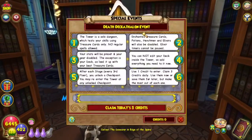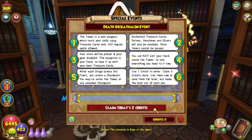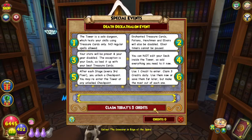To get in, approach the cool-looking sigil and select 'Teleport.' First, you need to claim the day's credits — you only get three credits per day. If you want to do the Decathlon but can't do it that day, go get those credits anyway because they don't go away until the end of the event, so if you miss a day or two, you still have them saved up.